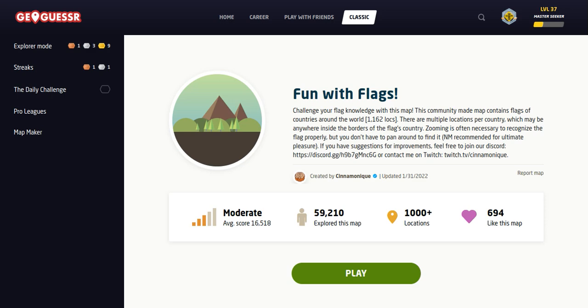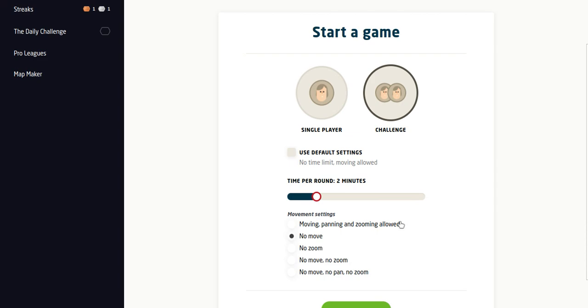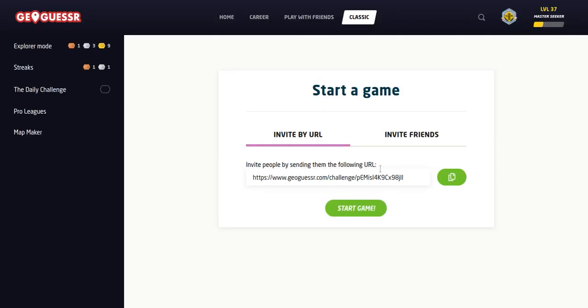Challenge your flag knowledge with this map. 1,162 locations. I think last time I played it was just a little over 1,000, so some locations have been added. We're going to do this as a two-minute no-move challenge. As always, the play-along link is in the description below.